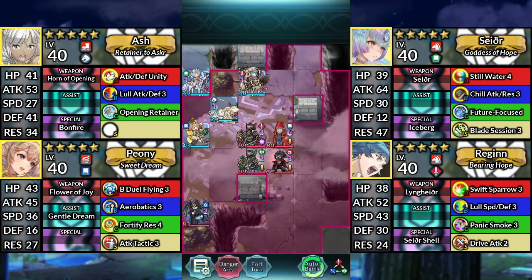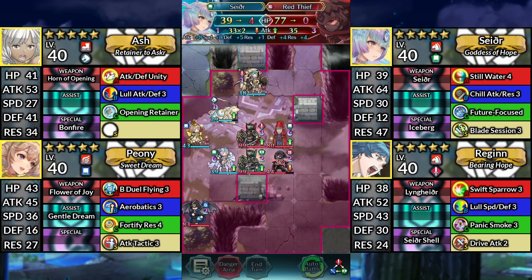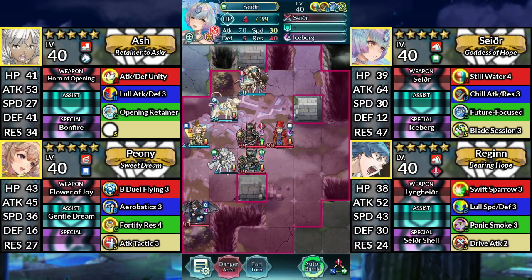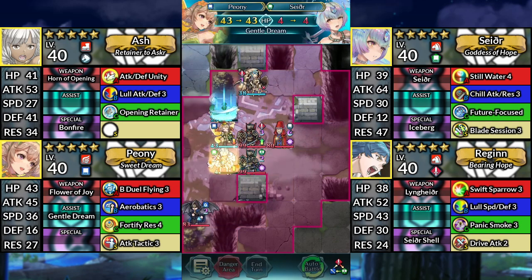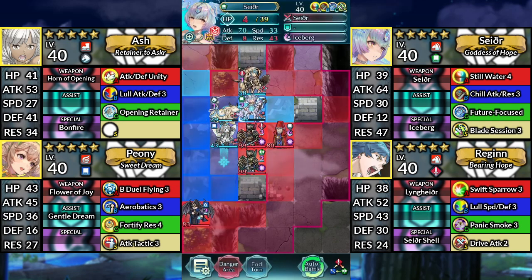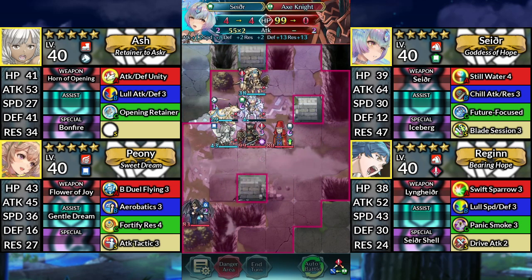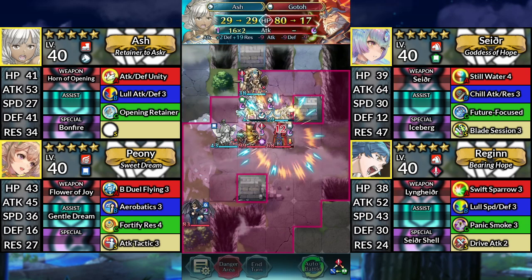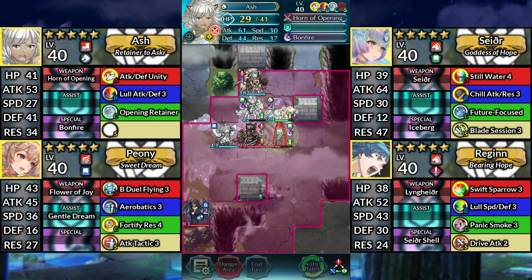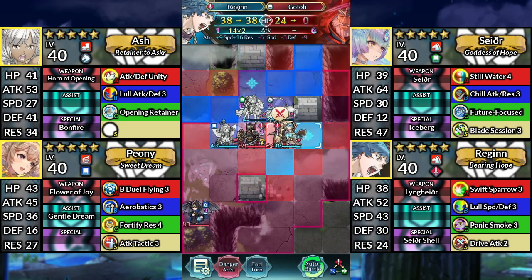For Turn 5, move Sather two spaces below Ash and attack the Red Thief. Move Peony one space to the right and dance Sather. Move Sather to the right of Ash and attack the Axe Knight. Move Ash to the right and attack Goto. Move Regan to the right of Goto and attack Goto.